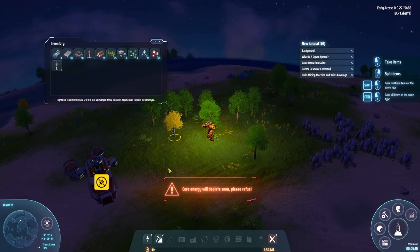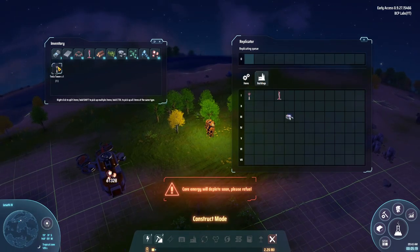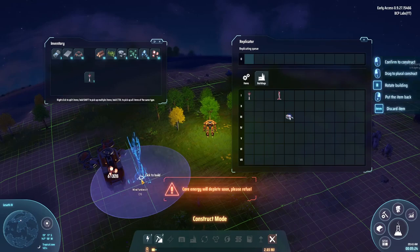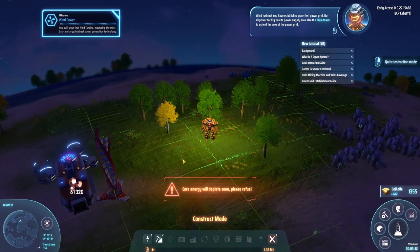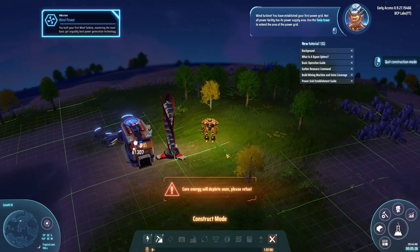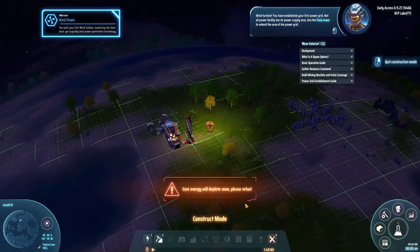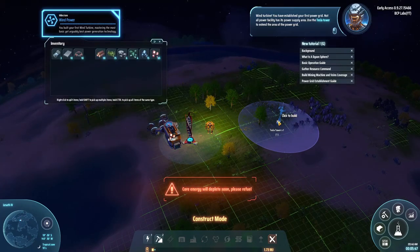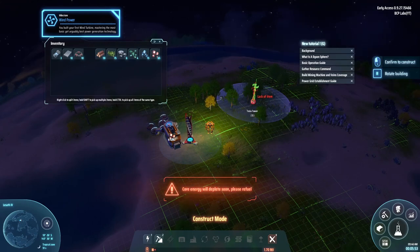I need to build power, so let's go into the fabricator. What is this? That's the tower — there we go, that's going to be a wind turbine. You have established your first power grid! Not all power facilities have their full power — hey, I'm generating power!